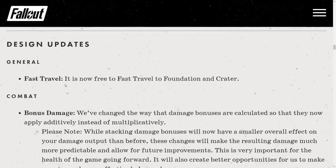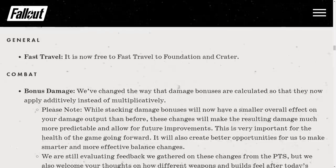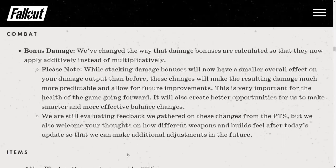Design updates. Fast travel is now free to Foundation and Crater — they listened to us. Combat: bonus damage calculation has been changed so that damage bonuses now apply additively instead of multiplicatively. That's the damage nerf everyone was talking about for the last couple of weeks. While stacking damage bonuses will now have a smaller overall effect on your damage output than before, these changes will make the resulting damage much more predictable and allow for future improvements.